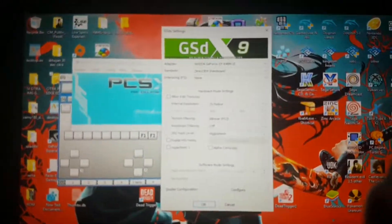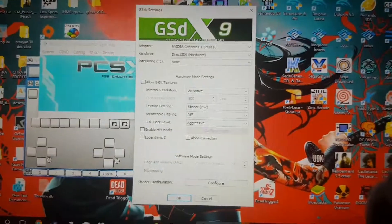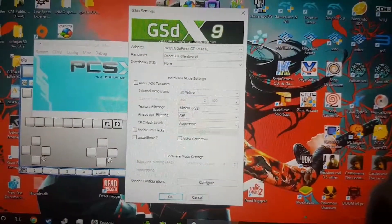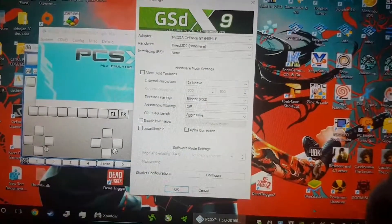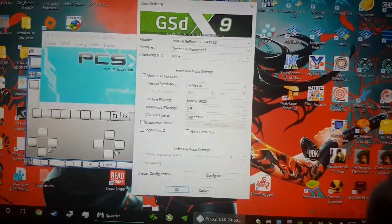This is generally how I have Maximo and most of my PS2 games — running in Direct 3D 9, an aggressive CRC hack, and two times native or three.